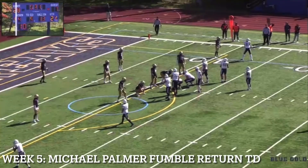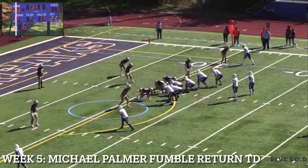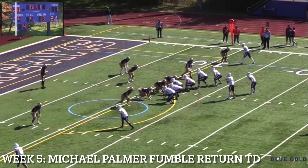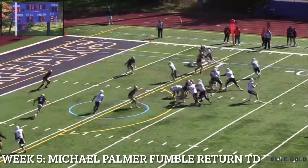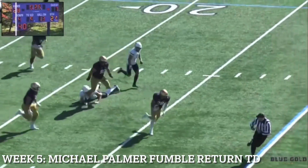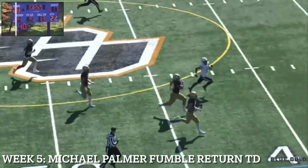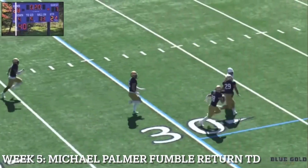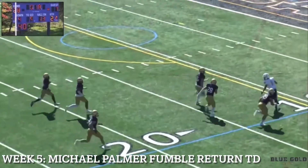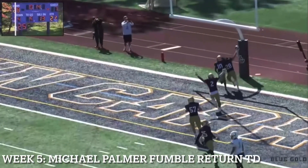Fourth and five for Marietta at the John Carroll 13-yard line. They need to get to the 8-yard line to keep this drive going. Three receivers wide. Shotgun snap. Vierstra — there's a blitz coming in. Vierstra can't get away. The ball is loose, and it's picked up by Michael Palmer! He's across midfield, to the 45, 40. Has a lead blocker in front of him and gives him a push. To the 10, 5. Touchdown, John Carroll. What a play!